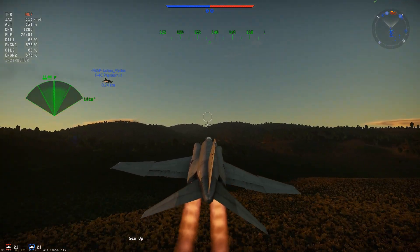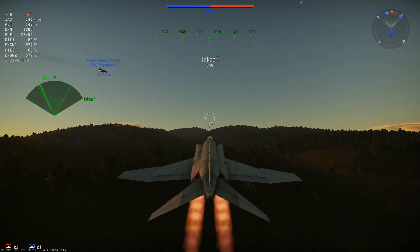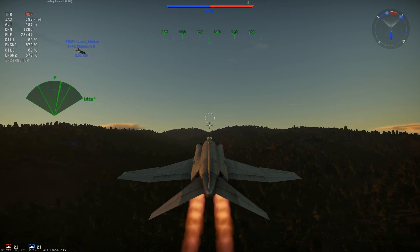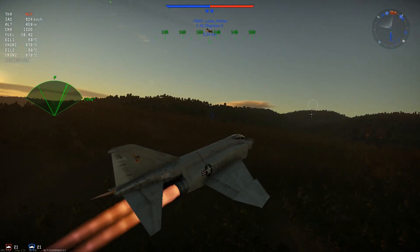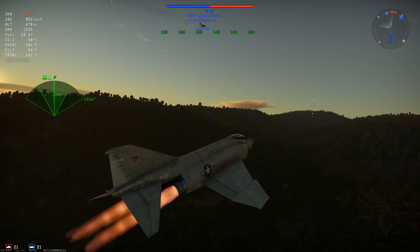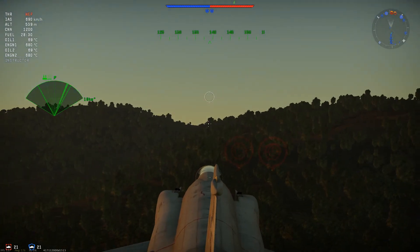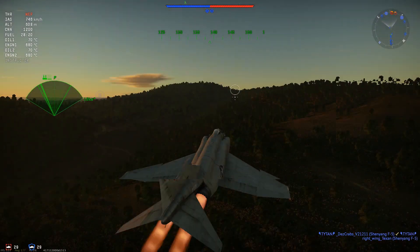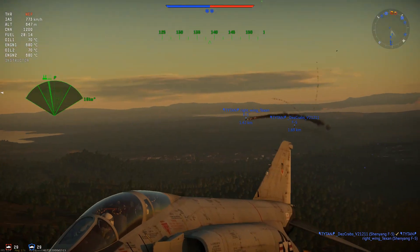Yeah, this time I'm going to try a bit of a different strategy. Instead of climbing into them, I'm going to go low — kind of try to go real fast, get behind them, and hopefully no one will have the energy to hit me. At which point I will hopefully be able to pull up and around. Oh my god, good job F-5s.